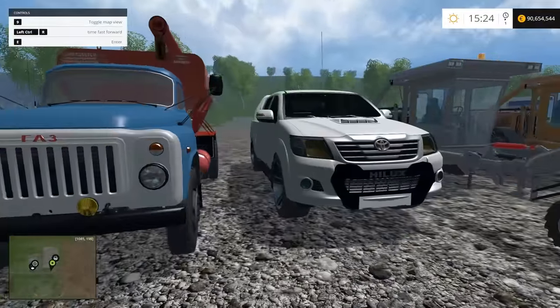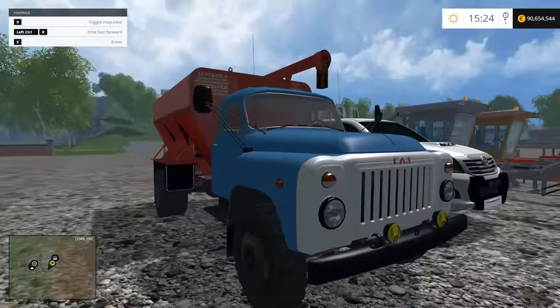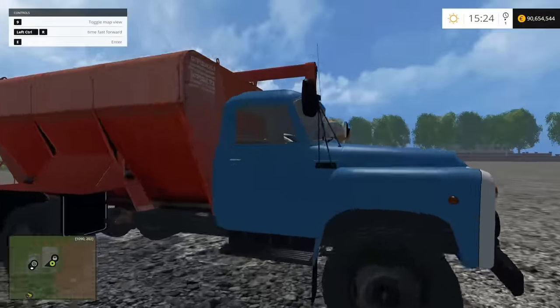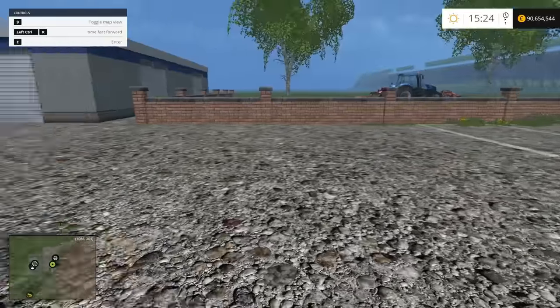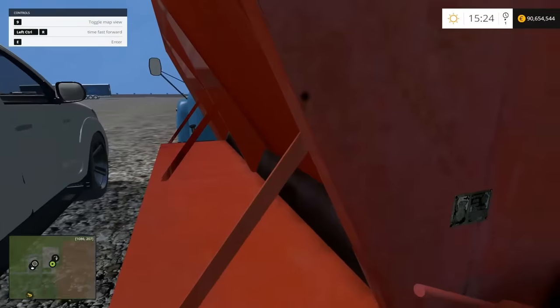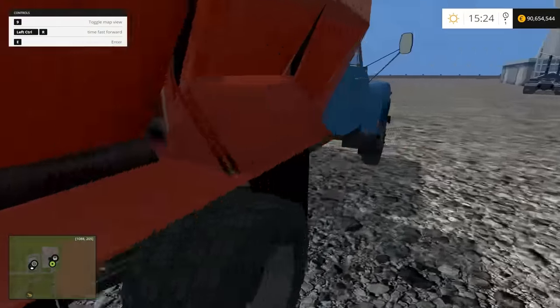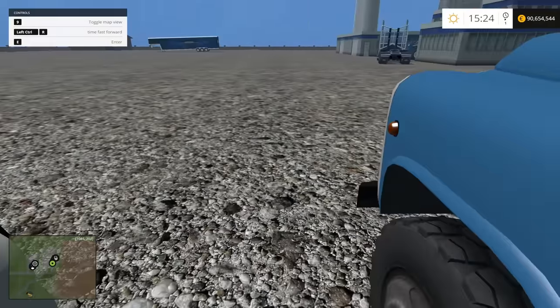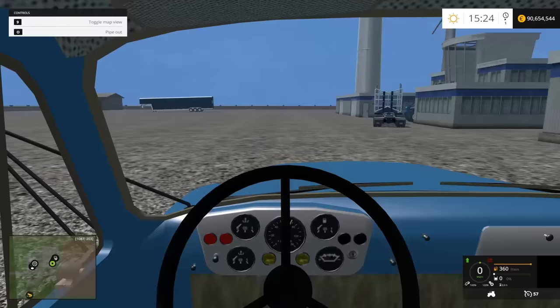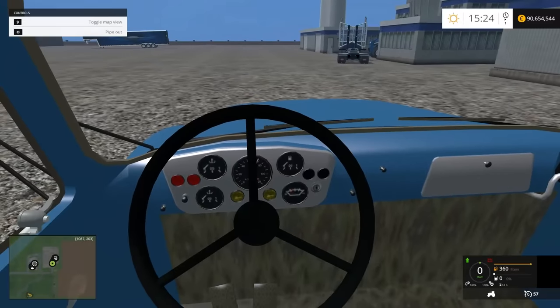All right, the Gaz is exactly as pictured - a truck with a pipe coming out the back. Interestingly, you can walk through part of it. Let's get in - and we are in.